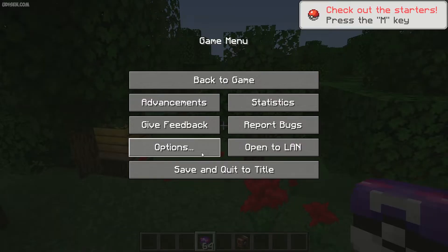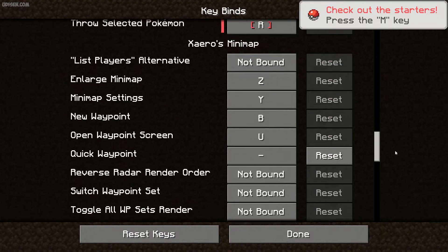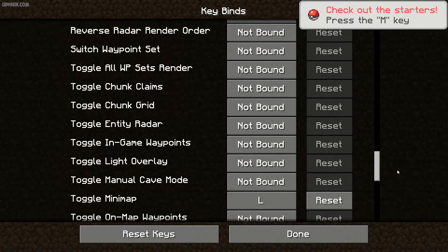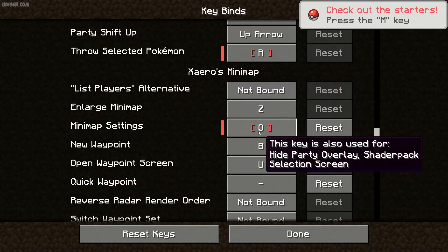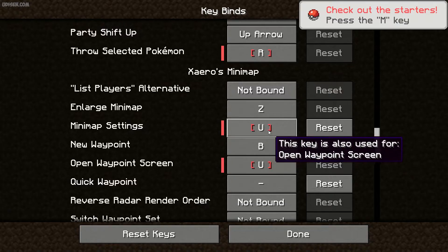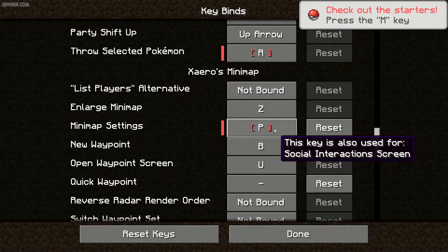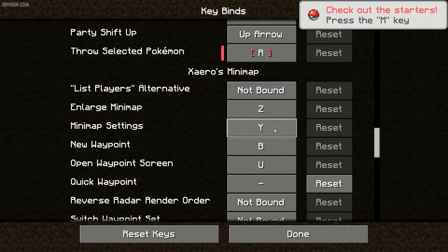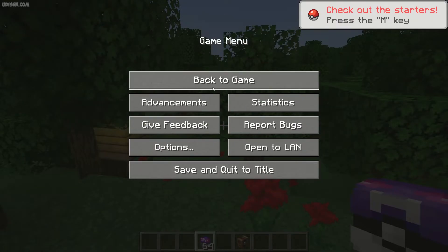In that situation, press Escape → Options → Controls → Key Binds, scroll down, find Xero minimap settings, press the left mouse button, and choose another button. Remember: the button must be white. If the button is red, it means another mod is already using it — choose a different one. Press Done, Done, and return.